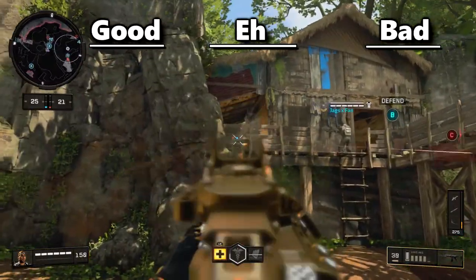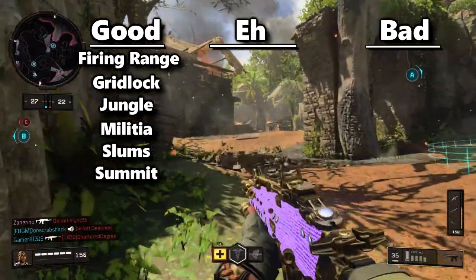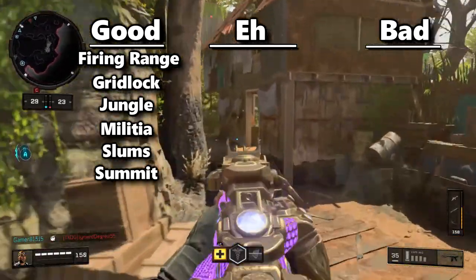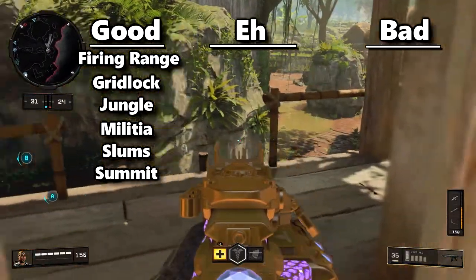The good maps include firing range, gridlock, jungle, militia, slums, and summit. Those are the best maps in the game, in my opinion. I've got about two and a half days played, so I've played on all these maps a lot — except for the bad ones, because I really back out when I see those maps.